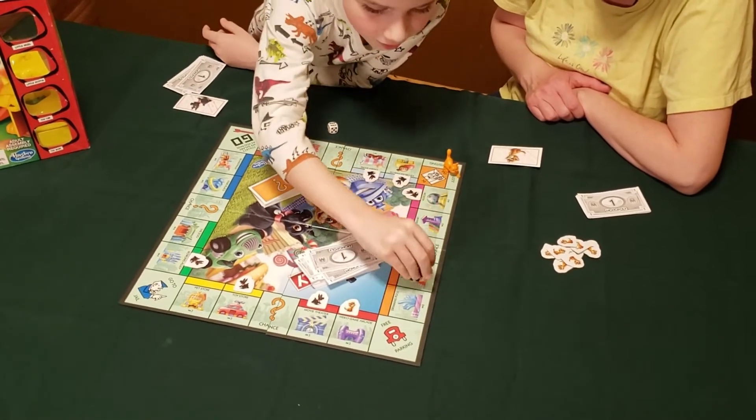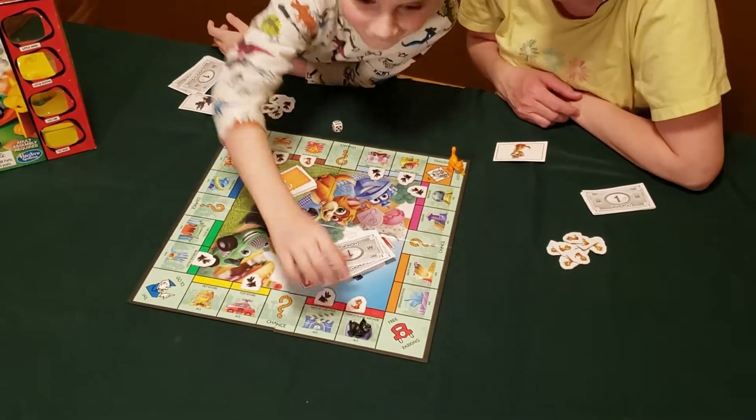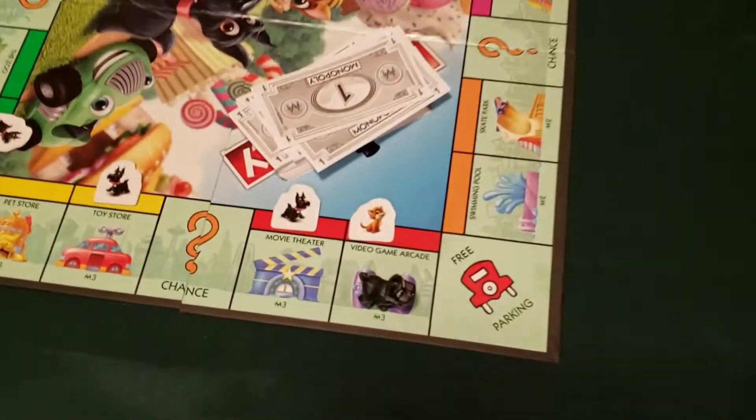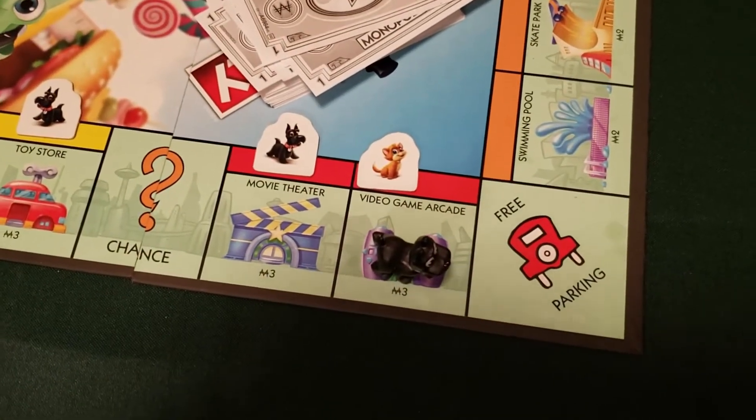Mom rolls a six and lands on Eli's toy store. You owe me three dollars. Yes! I hate paying. I know — that's the bad part of the game. That's the chance we take.